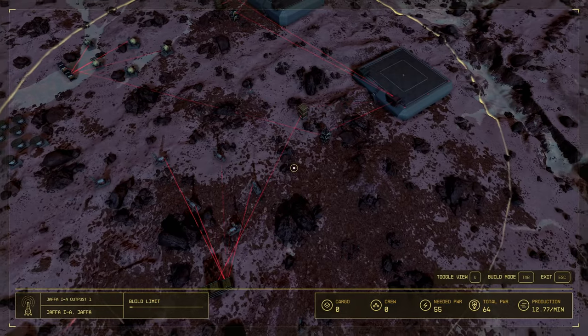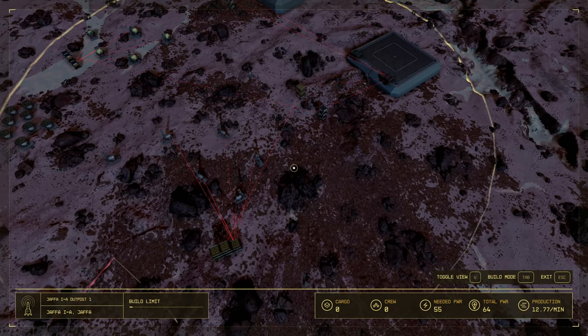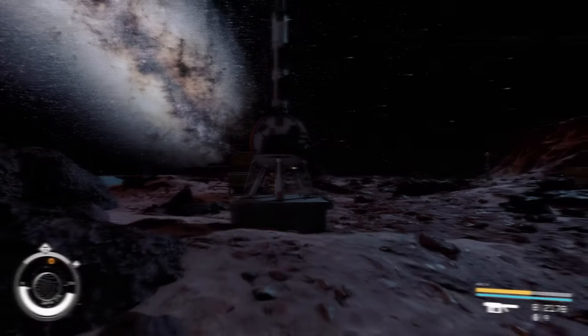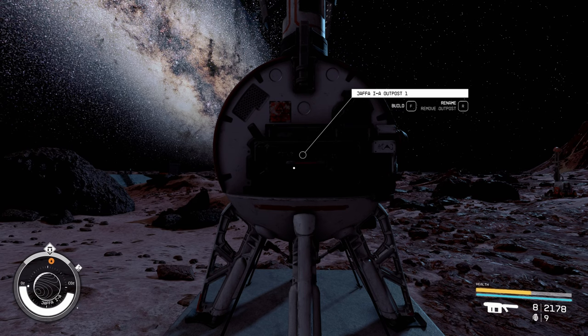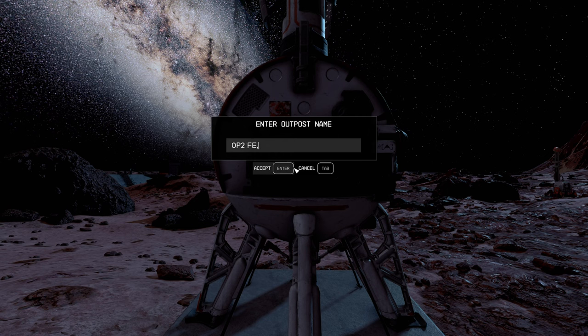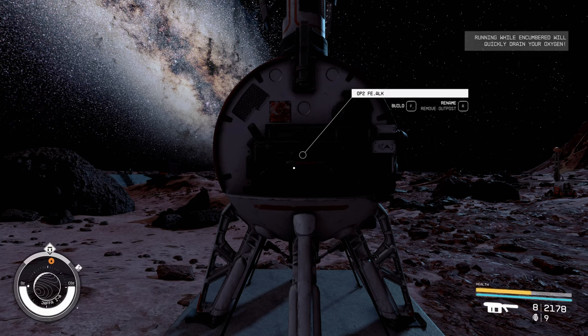Just like that this base is established — it took longer to find a spot to plant everything. Of course I'm gonna rename my beacon. We're gonna rename this to outpost 2, OP2, and we have iron and — I don't remember what the elemental symbol for alkanes is — so I'm just gonna say 'ALK'. There, that's named.